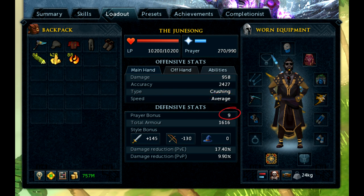Moving on to defensive stats, the first thing we have is the prayer bonus — basically the higher this value is, the slower your prayer is going to drain. Next up is your total armor. This value is used in the calculation to determine whether or not you're going to block an enemy hit; the higher it is, the less overall damage you'll take on average. If an attack is determined to hit, your total armor value does absolutely nothing to reduce the damage that attack deals to you. Instead, that's done by the damage reduction, sometimes called damage soaking, and we have two separate values — one for damage taken from other players and one from NPCs.